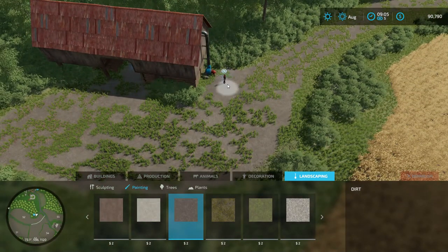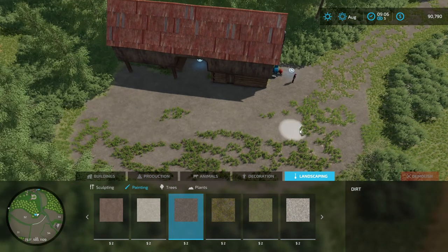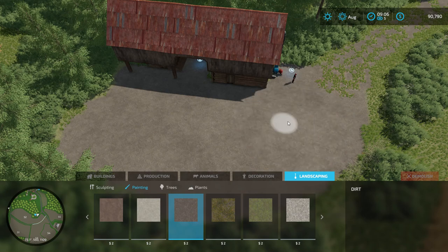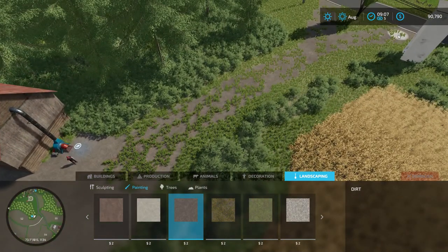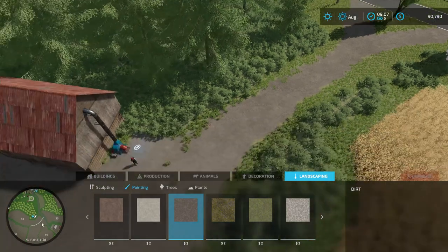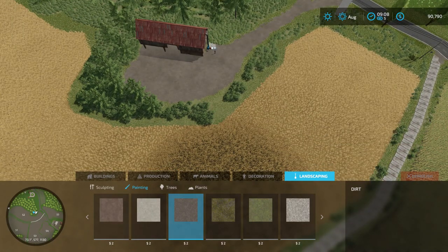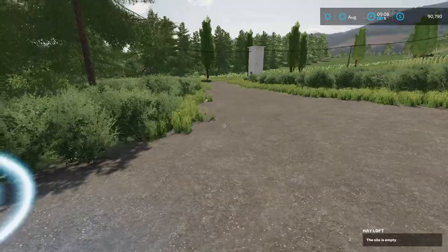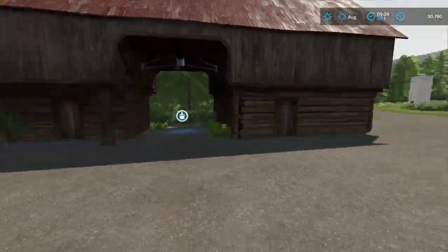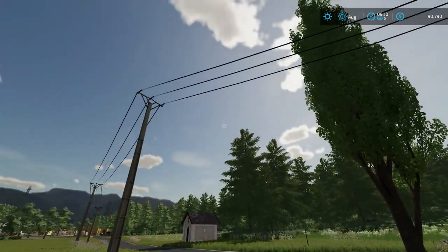Maybe he's done this on purpose where he wants you to come and clean it up. Now this is a strange map review while we're fixing the map. In my opinion, that's the way it should have looked. Now this is kind of what a hayloft should look like - maybe a little bit too low, but it's all right. The sound of these electric lines is horrendous.